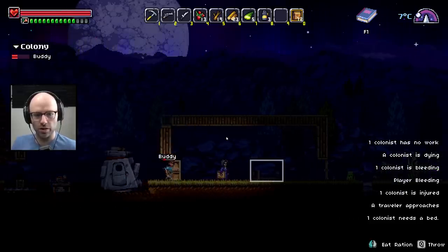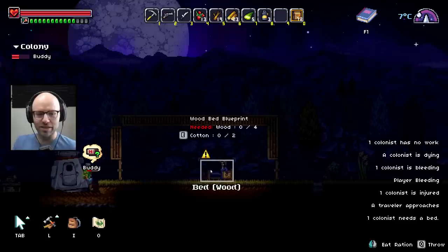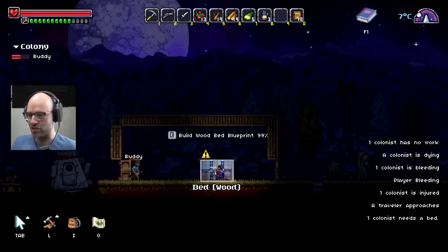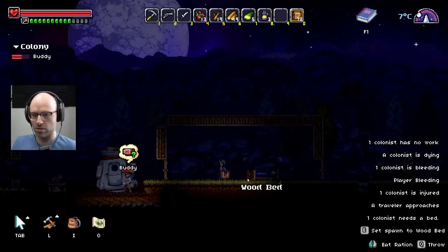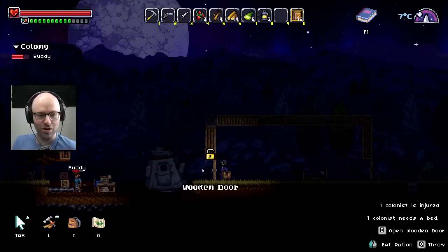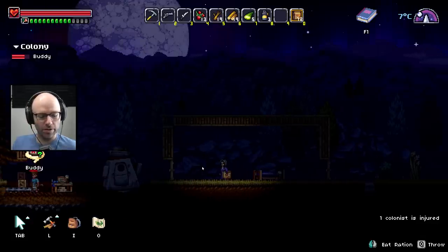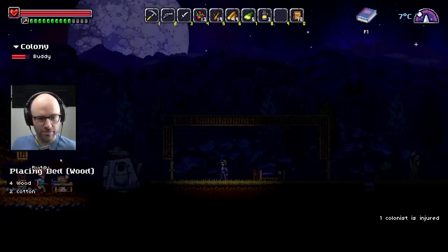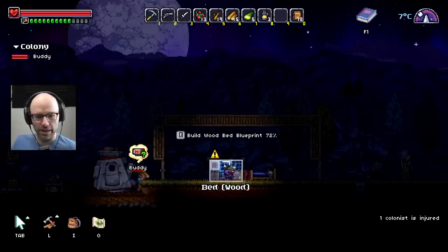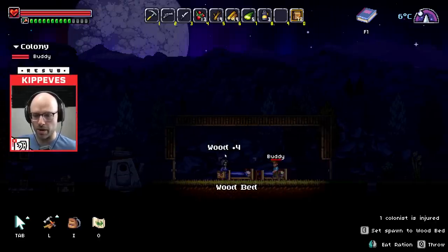One colonist has no work. Oh look at him — no! Oh, I thought he was going to attack the alien. You see how fast he started to run out there? A colonist is dying. A colonist is bleeding. Player's bleeding. A colonist is injured. A traveler approaches. One colonist needs a bed. How about we build another bed? Look at that — can we just go to sleep? Yes, I will set my spawn to the wooden bed.